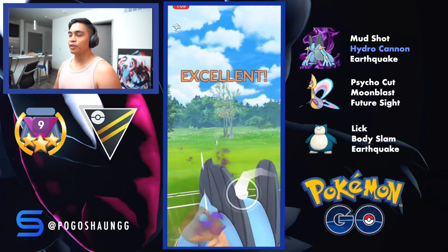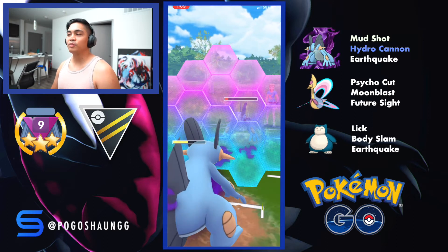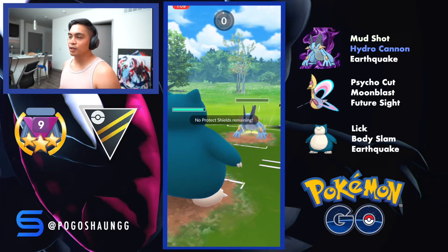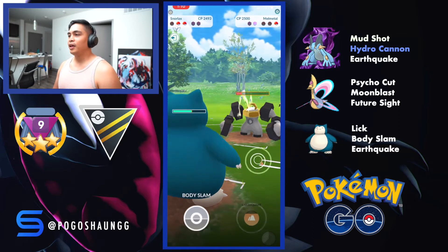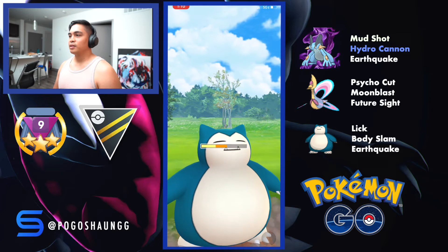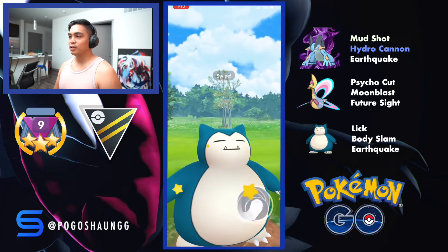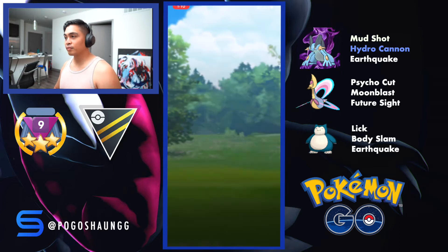I go ahead and throw the nuke Earthquake - oh my gosh that does so much damage. The Earthquake with the subsequent Mud Shots should be enough to take out the Swampert. I bring out Snorlax just to give it a little bit of love and go straight Body Slam - that should be enough to KO. Smart on my opponent not to throw a Superpower because he had no options to switch out to clear his debuffs. We get to a second Body Slam and that's more than enough. GGs.